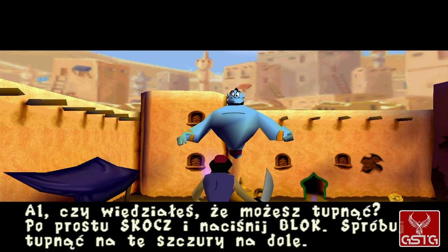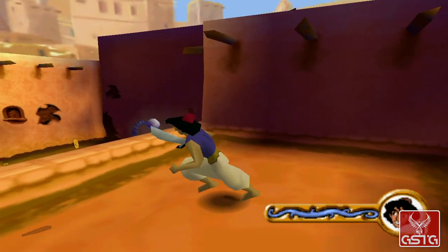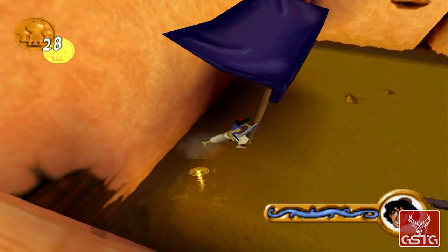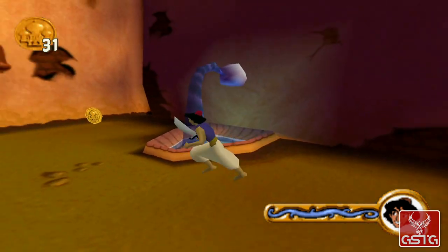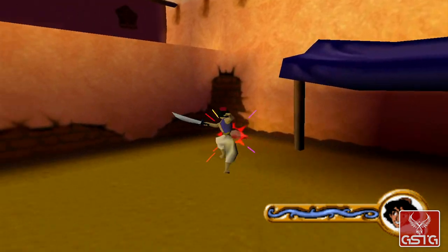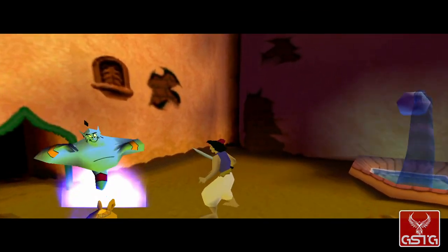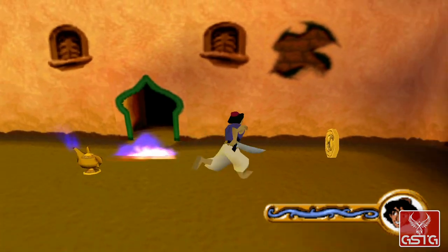Did you know you could stomp on things? Just jump up and press slug! Try it on those rats down there! Hey pal, some guards have keys that you can use!